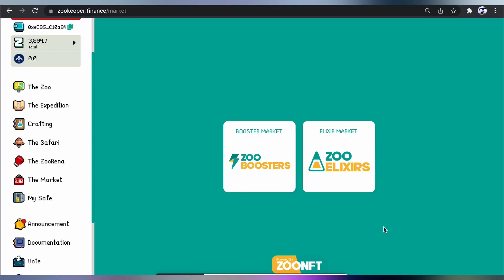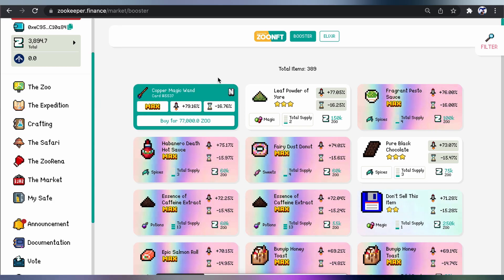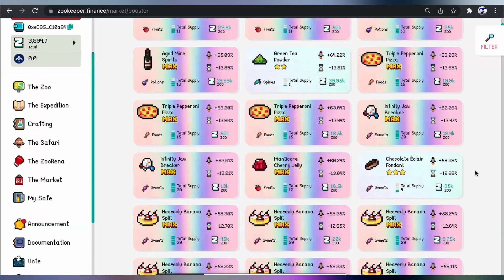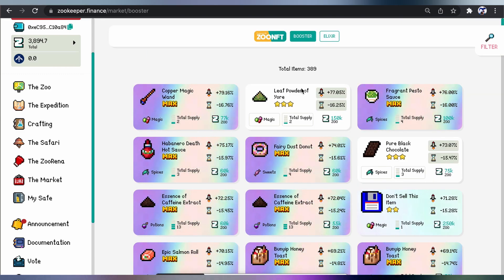We have the Market section — you've got the Zoo Boosters market and you've got the Zoo Elixirs market. You've seen before that you can combine a Zoo Booster with a Zoo Elixir to craft an NFT. So if you buy one of these Zoo Boosters, you can then go to the ZOO and stake it — staking one of these NFTs adds a little bit of a boost. You can buy all of these NFTs and use them as boosters to gain a higher percentage return.